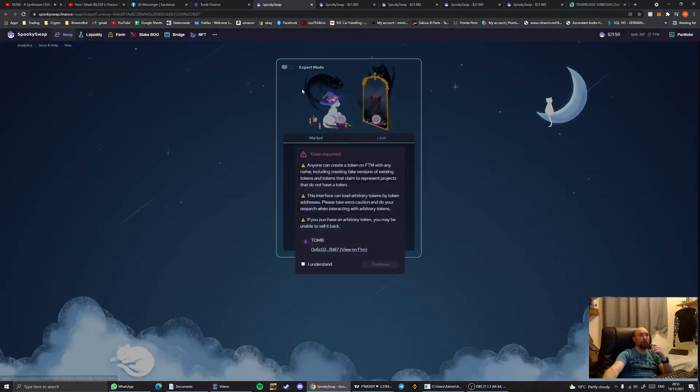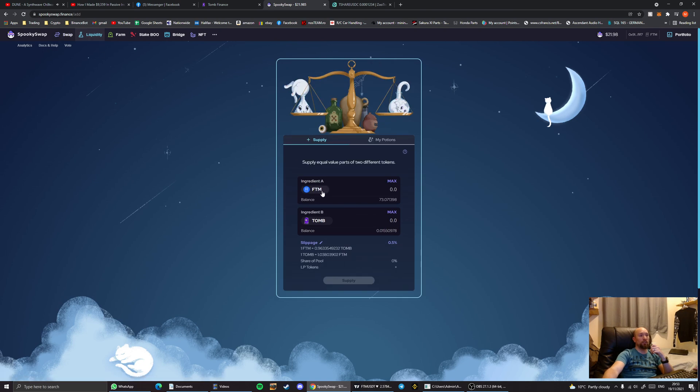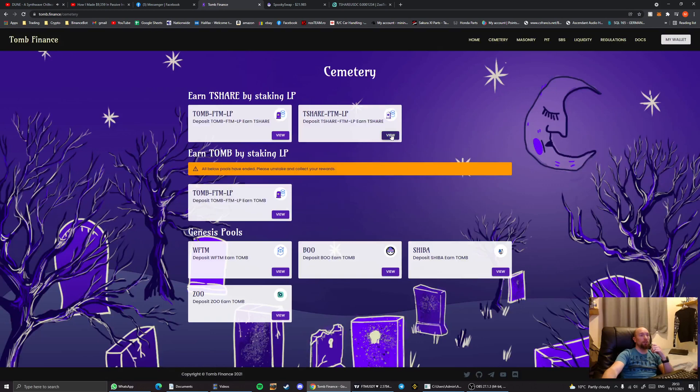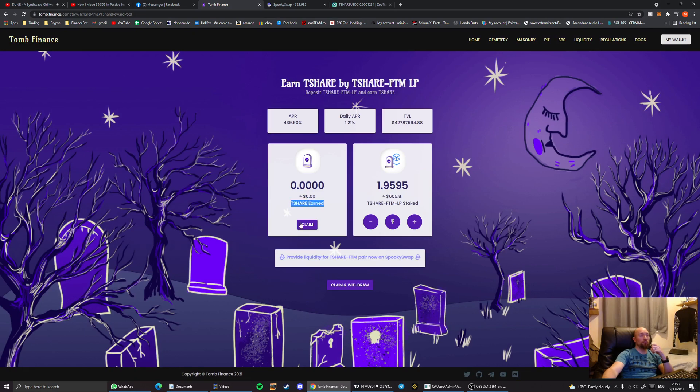Go to SpookySwap — ideally in a separate tab rather than reopening it each time. Go to liquidity and add a phantom token together with a t-share token, hit max at the bottom, hit supply, and accept it. Once confirmed, go back to Tomb Finance, go to farm, click view, and add the new LP tokens into that pool — which will keep generating more t-shares.